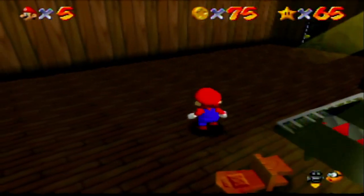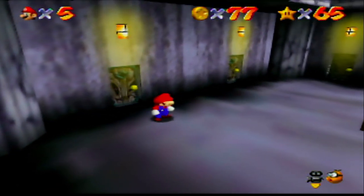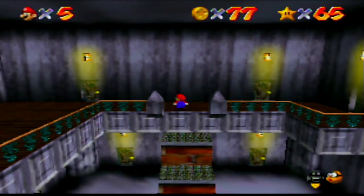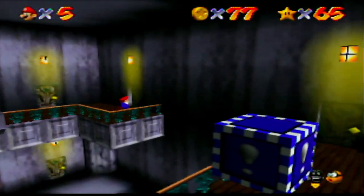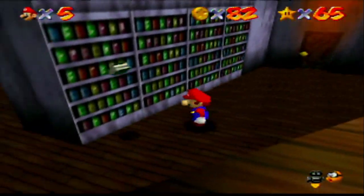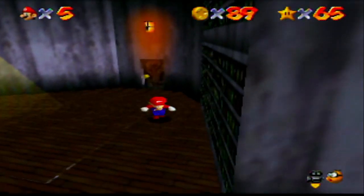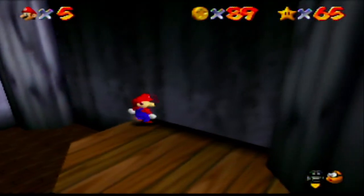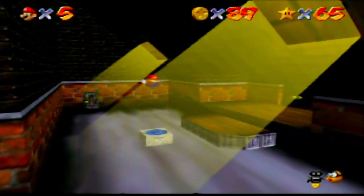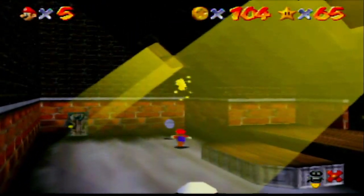Let's just blur past the piano and grab the coin. That's one way to run from a homicidal killer piano. Now we're going to go up here and grab these coins.